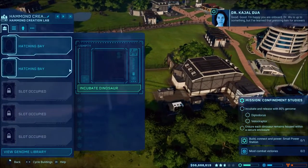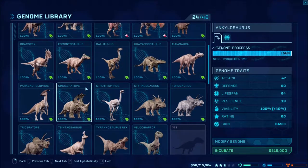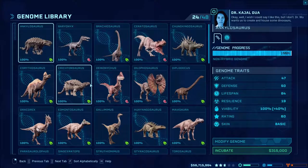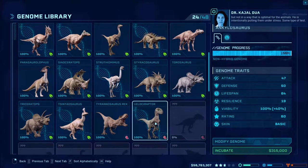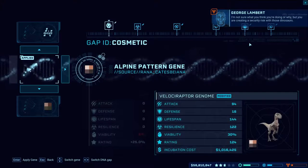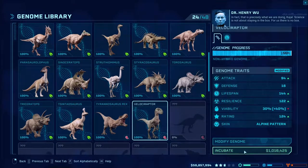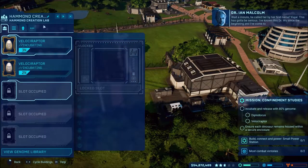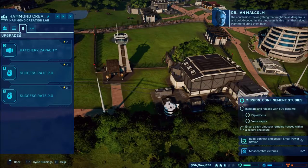The thing I was working on off screen was going through and getting all of the dinos I have so far up to a hundred percent genome. I was continuously going out getting fossils and expeditions to get everything to a hundred percent. That gave us a lot of money in the process too - selling a bunch of stuff - so we've got 56 million dollars, doing really good. We need a Velociraptor, so we'll go ahead and incubate a couple. I'll switch out the speed to hatchery capacity and add another one.